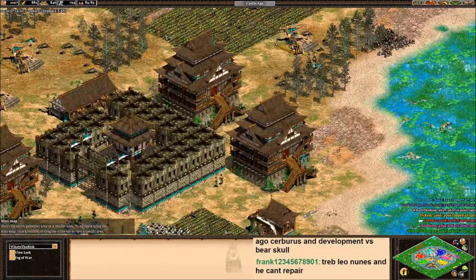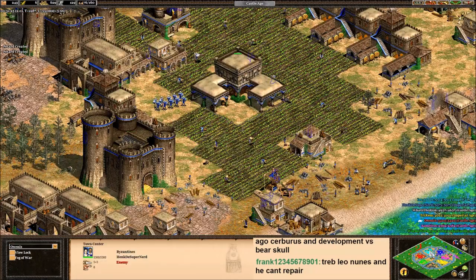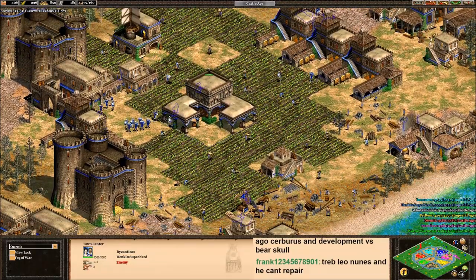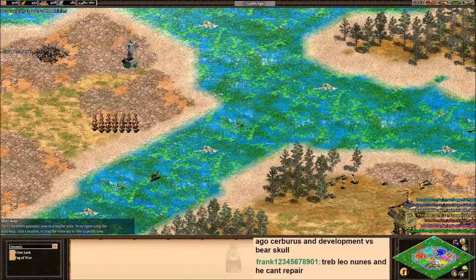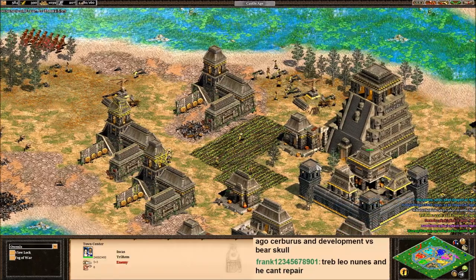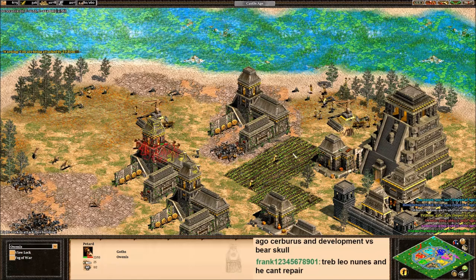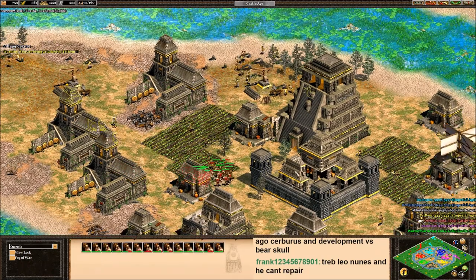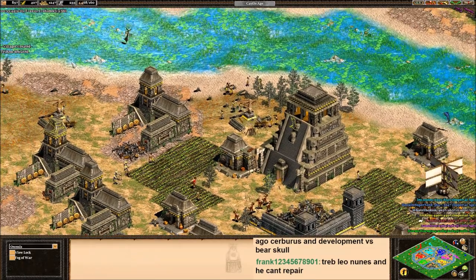Otis is still in Castle Age, solidly stuck there — not enough farms. Three more castles coming from Hank; he's defended from every side. What has Trirem been doing this whole time? Here comes the Petards from Otis — two sides of Trirem's town center are not protected at all. The Petards are running in, they keep going, they don't care. And down goes Trirem, without even saying anything. We're at three players.